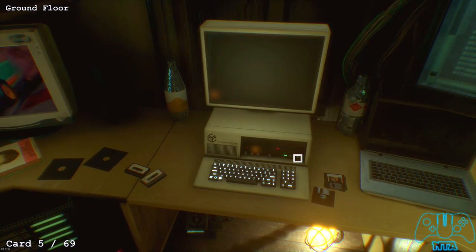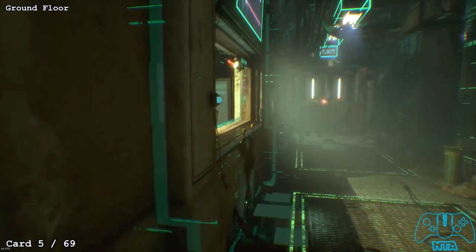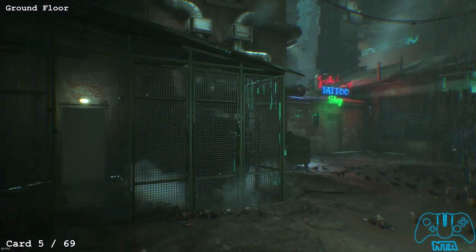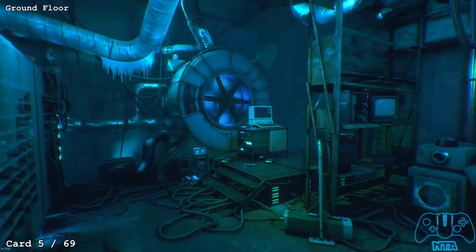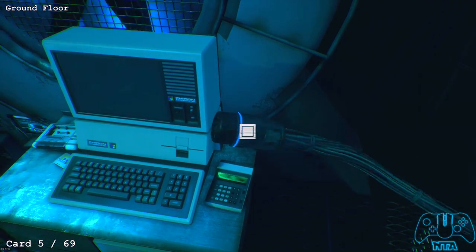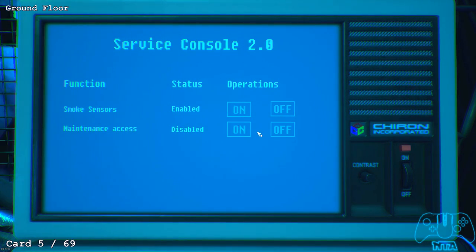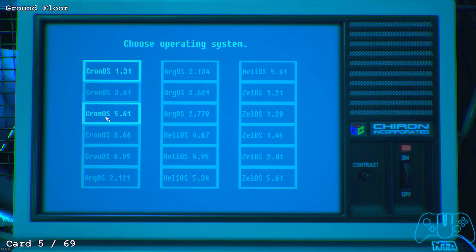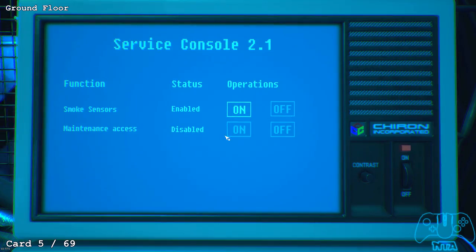Once done, I recommend speaking to the janitor — he's located in the corridor or possibly in the office. After speaking to him, go outside and enter the ventilation area. Find the computer on the right side, turn the power on or plug it in, wait for it to boot up, access the maintenance access to turn it on, get the loading bit, then download the latest version. Now open the maintenance access tunnel.